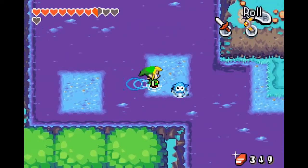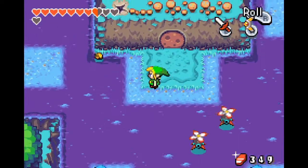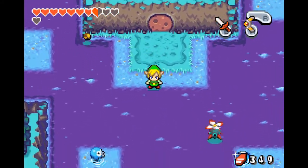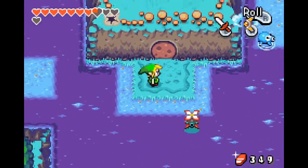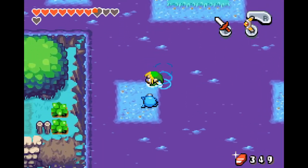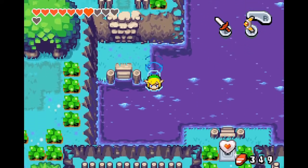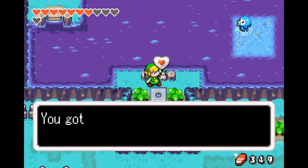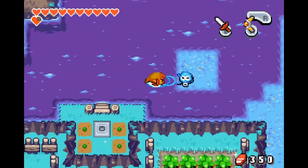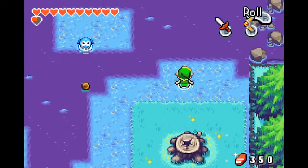And now we have to defeat all of the enemies once again. That's a little bit - wait, the boomerang should be great against these guys, right? Yeah! All right, so here we are finally. Let's get that heart piece since we're here - get a piece of heart! Collect four to make a new heart. All right!